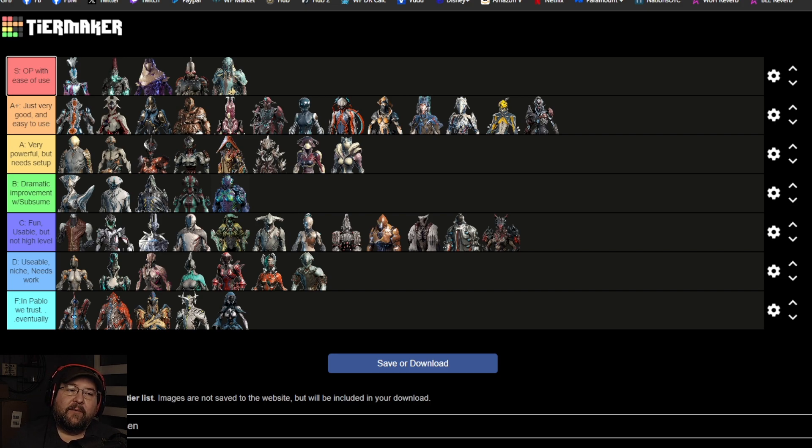Now, could I make other sections? Yes — specifically split D tier into like a C-plus tier and then a C tier. Sure, I could absolutely do that.